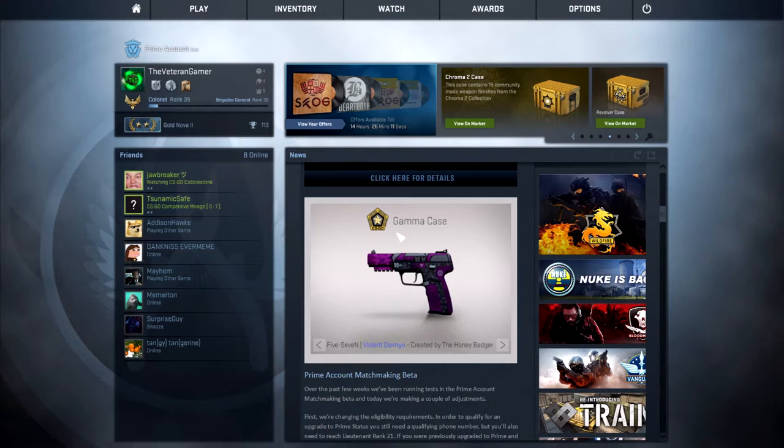We're starting to get into the blues. The first blue we have is the 5-7 Violet Damio, created by the Honey Badger — so we have two guns created by the Honey Badger, good job for him. It's actually a really nice 5-7 skin. It has like a Transformers theme going — like a Decepticon feel, an 80s Decepticon feel. But you see like a Samurai there too, so it's a little bit confusing. I really, really like it. I don't need another 5-7 skin though, so if I can get it for under $1 I might, but other than that there's no point for me. Overall really nice skin.